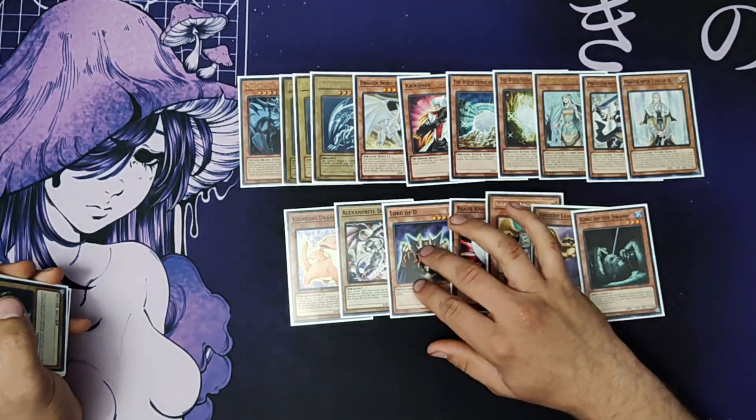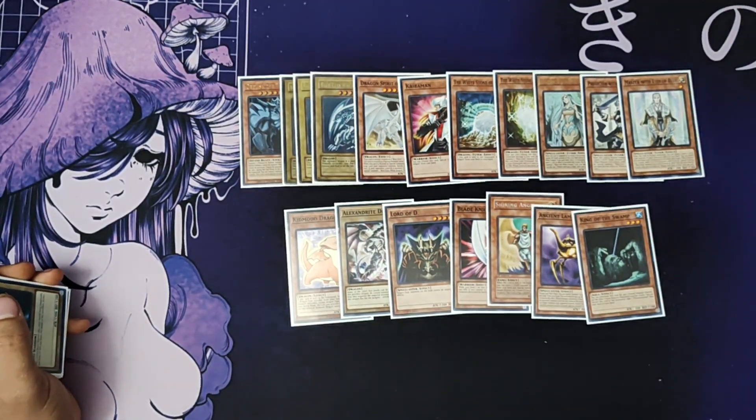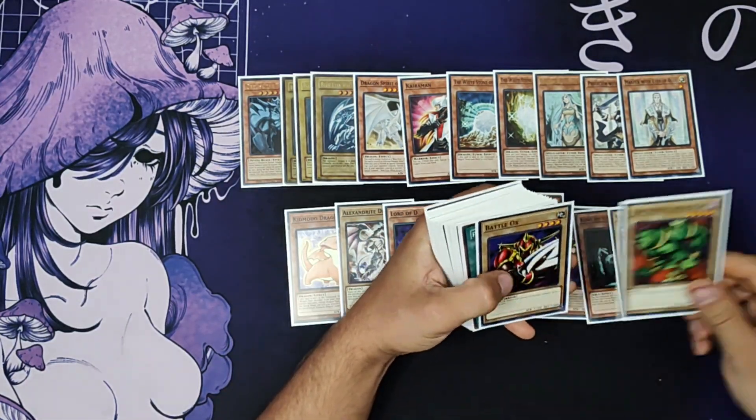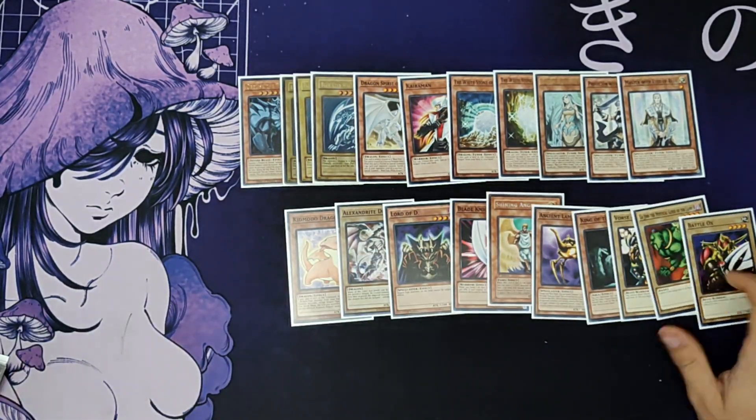Just for his polymerization stuff so he can make things like Blue-Eyes Ultimate Dragon. For normals we're playing Divorce Rider, Legend, and Battle Ox — cards he played in the anime.